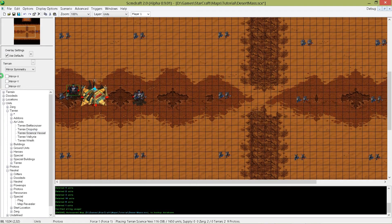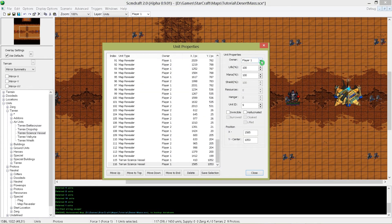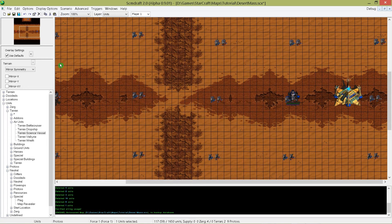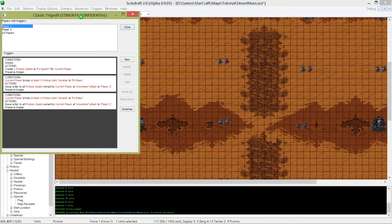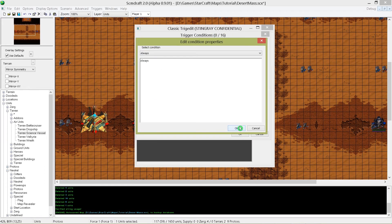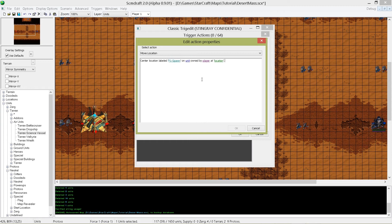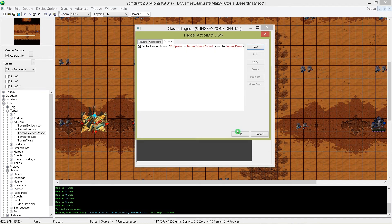For that we will place a Terran science vessel for each player. If you forgot to change the player selection before you place the unit, no worries — you can also change it later in the unit properties. We want that both vessels can't be destroyed, so shift-select them and check the checkbox invincible. We have to create two last triggers and tell the spawn location to always move where our vessels are. Create a new trigger for player 1, the condition is always, and as the action we choose move location. Center the location labeled as p1 spawn on unit — the Terran science vessel owned by current player at location anywhere. We also want this trigger always repeating, so create preserve trigger again.